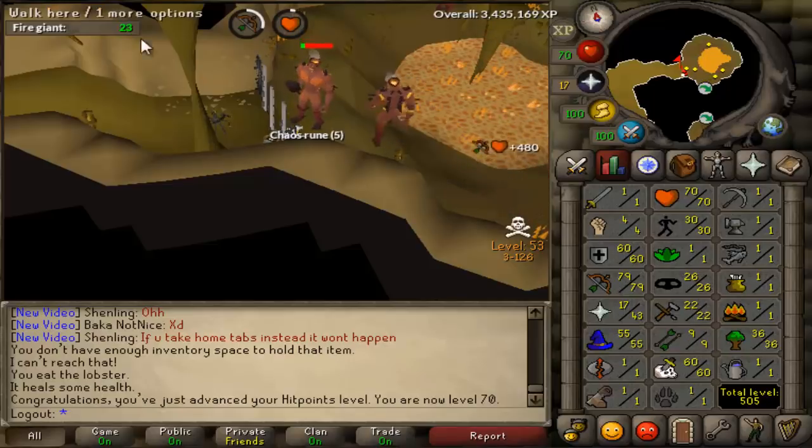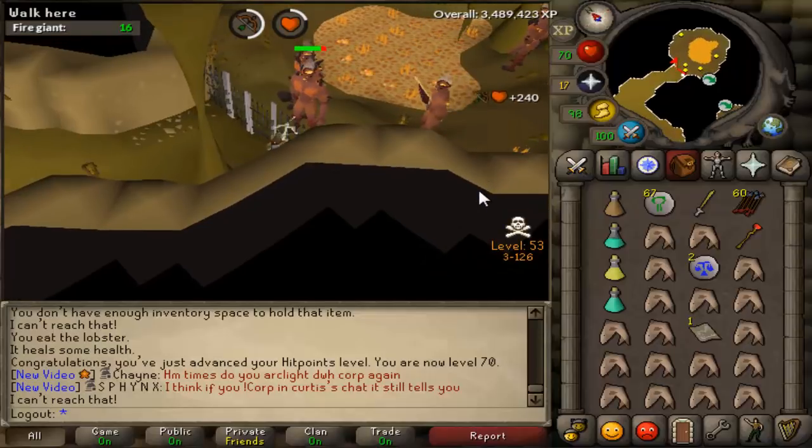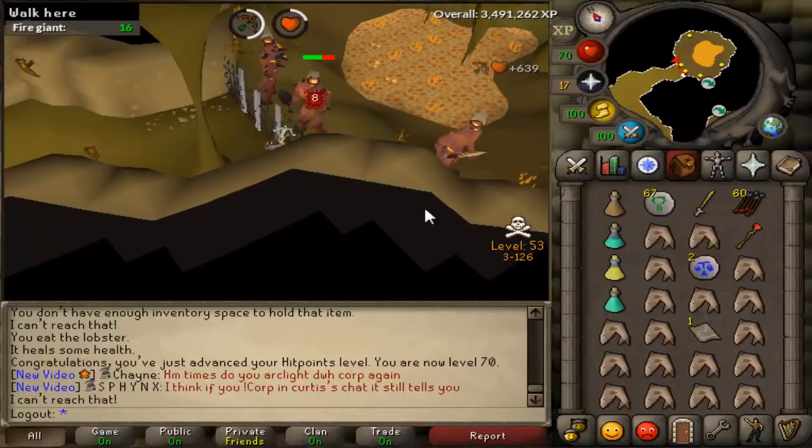So, a lot of RuneScape to be played. I don't know if this is the Dead Man drop table or what, but I just got a 67 Nature Rune drop. I'm pretty sure Nature Runes are, like, 200 GP each, so that's a 13k drop right there. Not extremely extravagant, but goes toward the gear fund. So it's pretty nice.